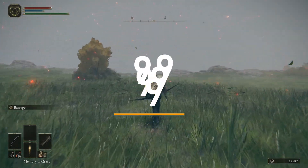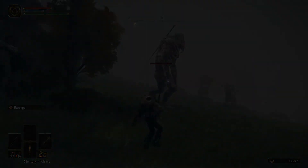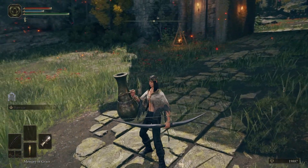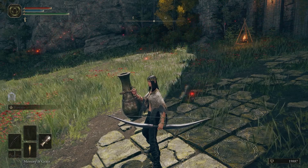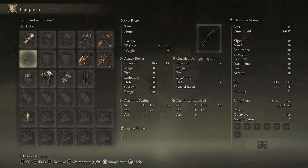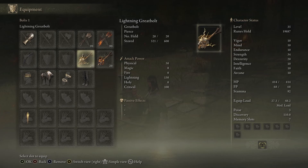Hey it's 5th9 and in this video I'll show you how the bow cannon build works. What you need is a jar cannon or ballista on your right hand, a bow on your left hand — preferably light bows or the black bow. Upgrade your jar cannon because this is still where the damage is coming from. And of course arrows and bolts.